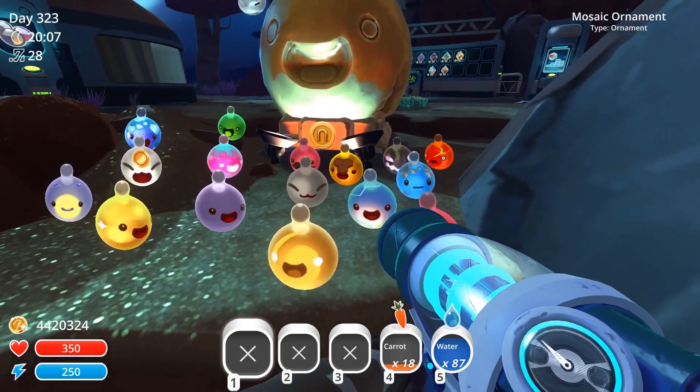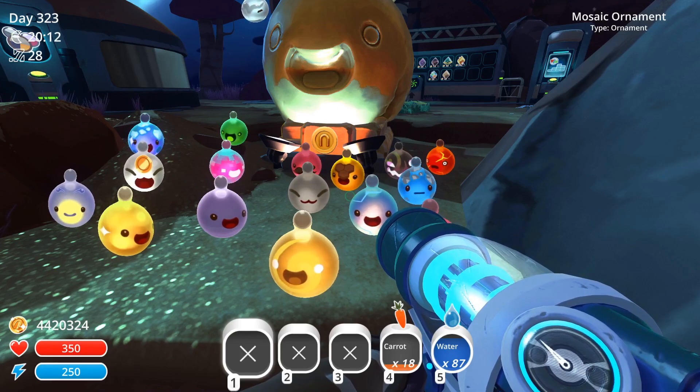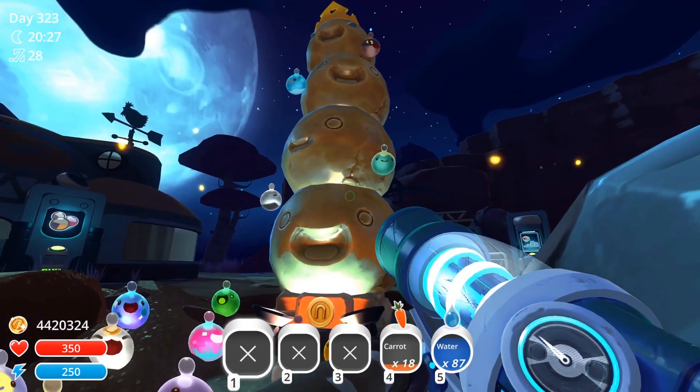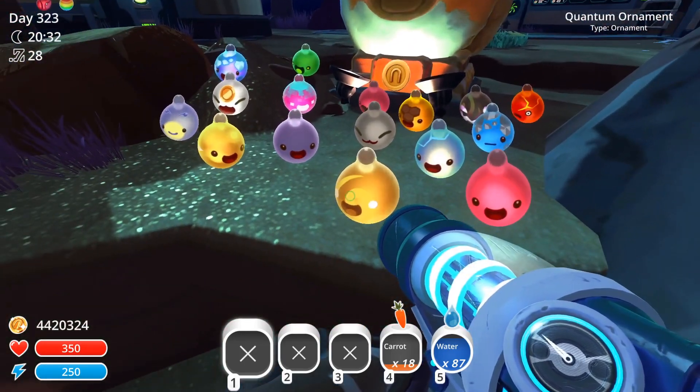And then we have these guys. I got these ornaments from the party quarters. They show up every weekend and they give you presents. And I want to put like one of each kind of slime here with the trophies. I haven't got all of them yet.